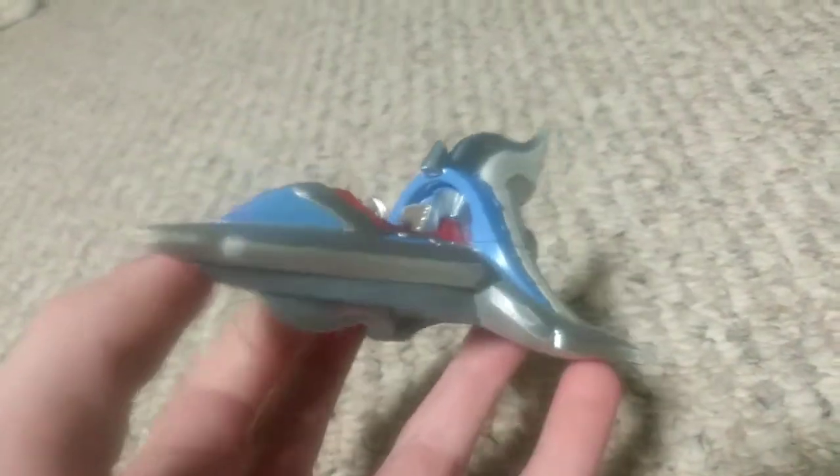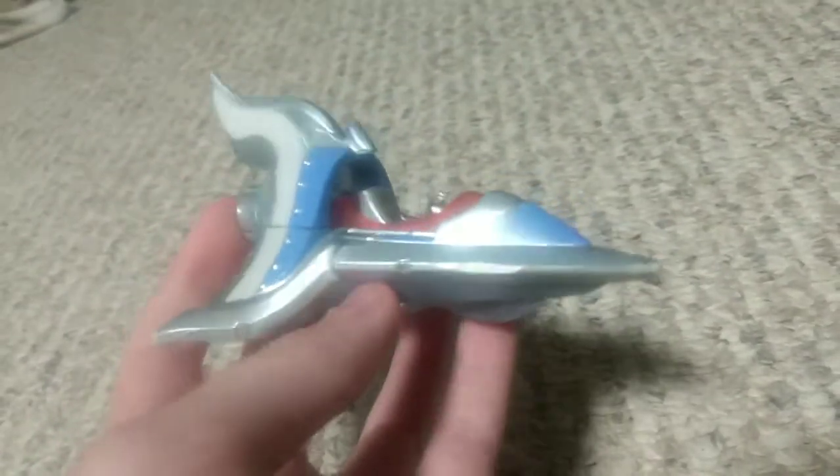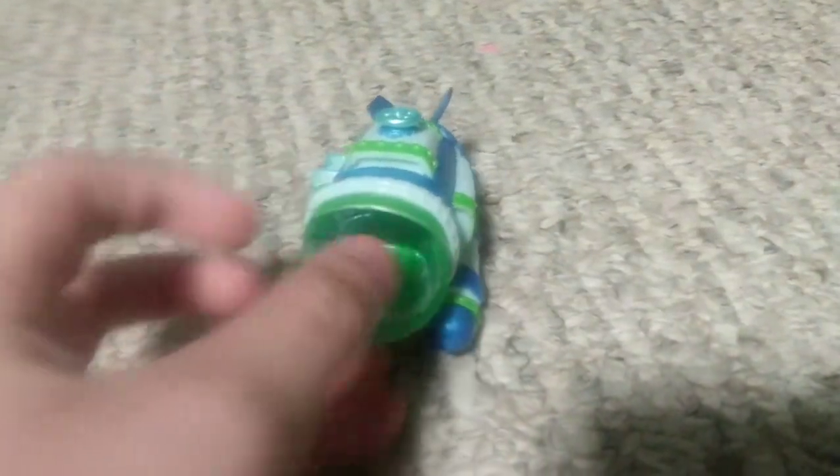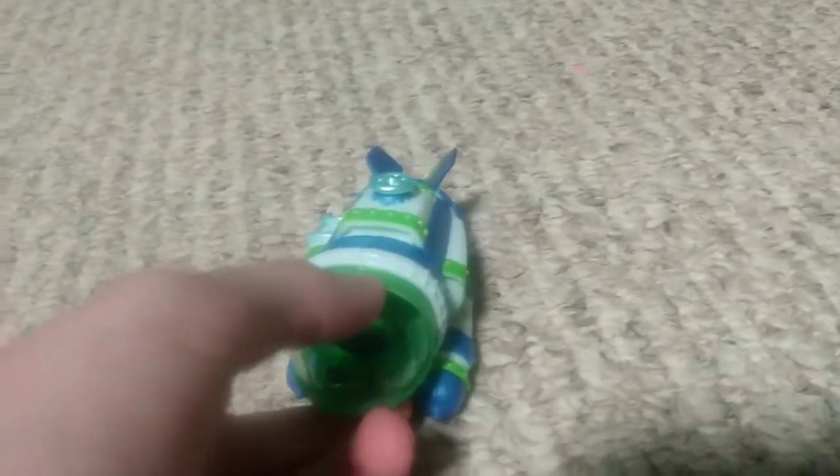I have another air vehicle but I don't have the character that goes with it and I forgot the name of the vehicle, but it has a really nice design. And this is the Dive Bomber — I don't have the character for this one either. It's a water vehicle, and if you spin this it turns the propeller, which is really cool. I don't have any other water vehicles so this is the one I use for water missions.